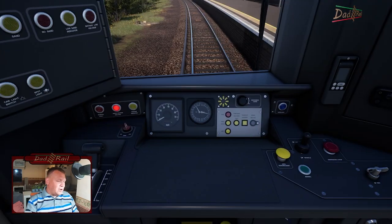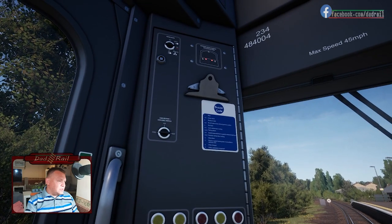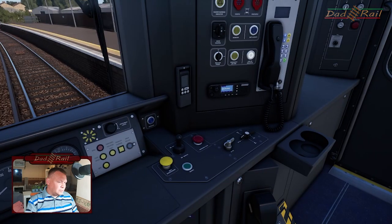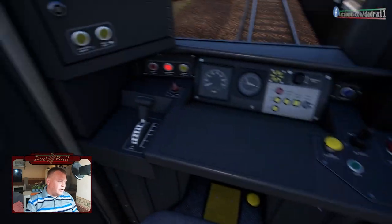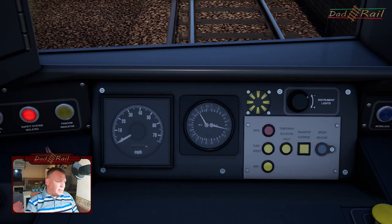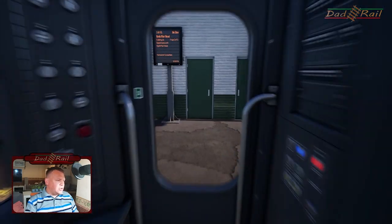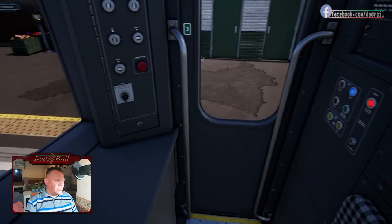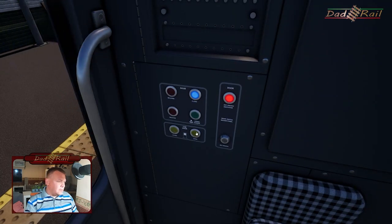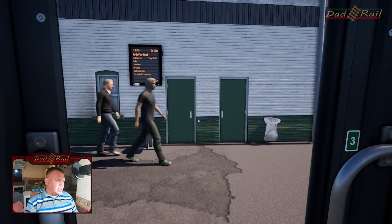So here we are in the 484 cab. Just have a little look around, see what we've got. All looks very nice — single power handle, combined power and brake.